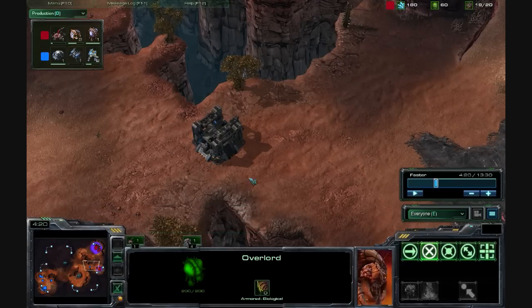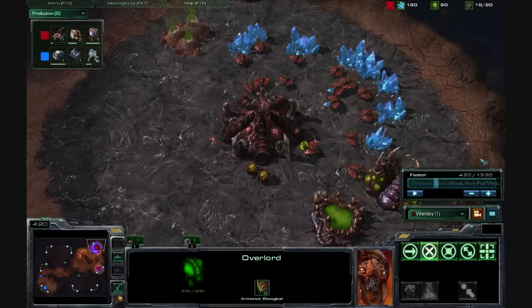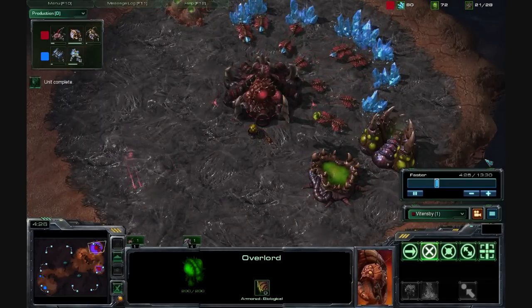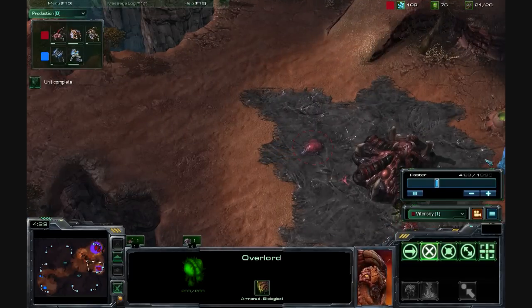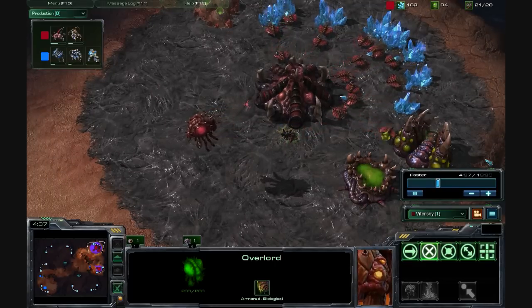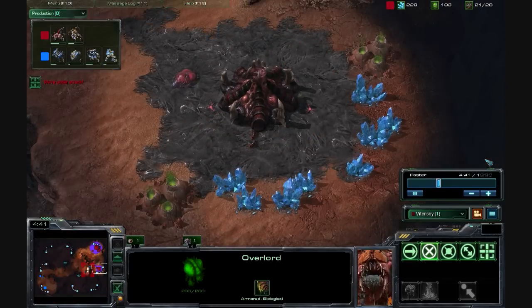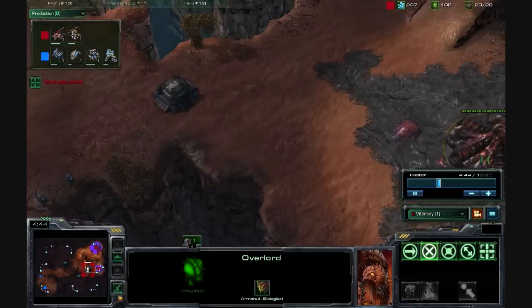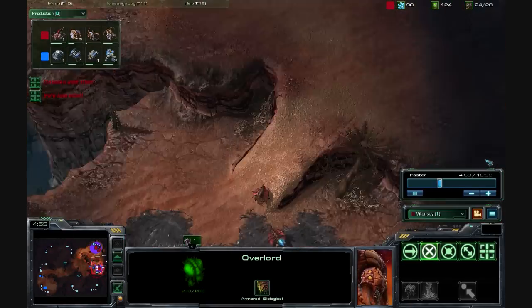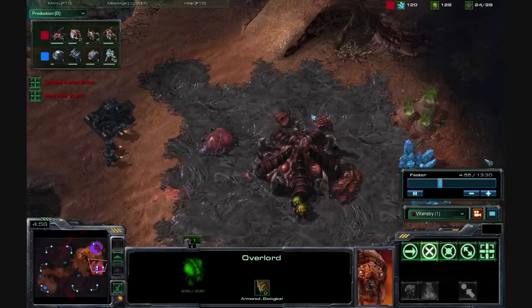I guess my instincts weren't that wrong. I kind of maybe suspected a proxy barracks or something like that, because where was the other building earlier on, right? Getting back to the game, I needed to scout that. I didn't scout that, and right now I'm completely unprepared for what's about to happen. I'm not making offensive units, I have no Zerglings, I'm not even researching Zergling speed, because my plan was to go Roaches. I'm just getting a couple crawlers to hold them off. Now I see the bunker, and I know — Jesus Christ — this is bad.